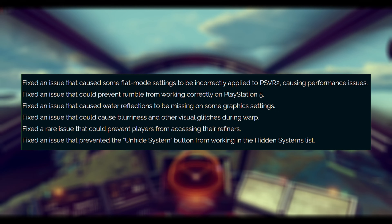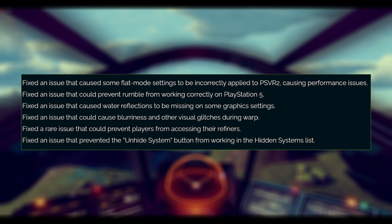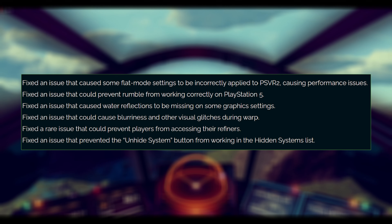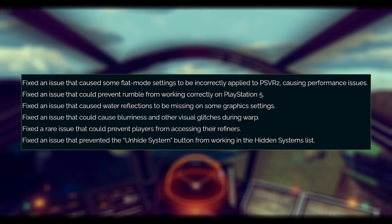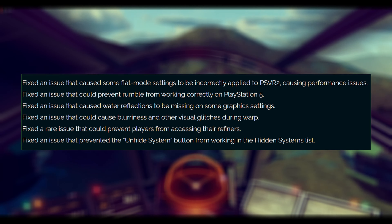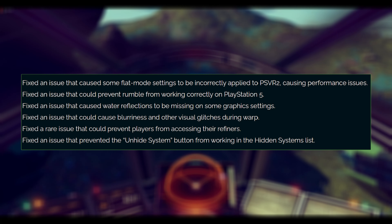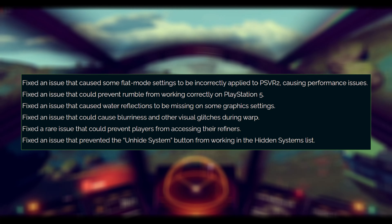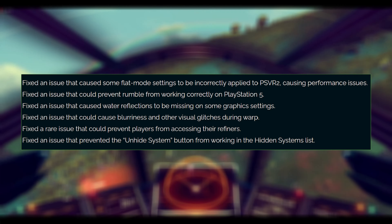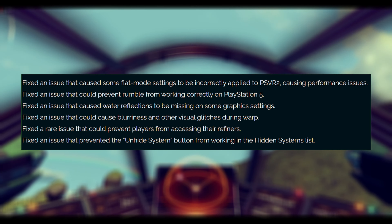Fixed an issue that caused some flat mode settings to be incorrectly applied to PSVR 2, causing performance issues. Fixed an issue that could prevent rumble from working correctly on PlayStation 5. Fixed an issue that caused water reflections to be missing in some graphics settings. Fixed an issue that could cause blurriness and other visual glitches during warp. Fixed a rare issue that could prevent players from accessing their refiners. Fixed an issue that prevented the unhide system button from working in the hidden systems list.